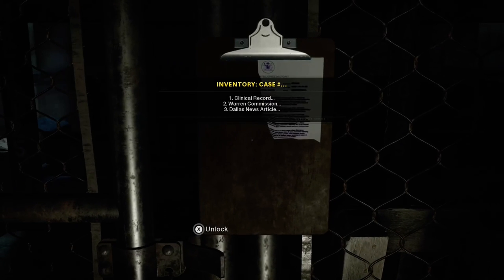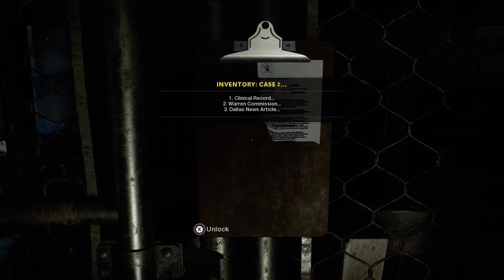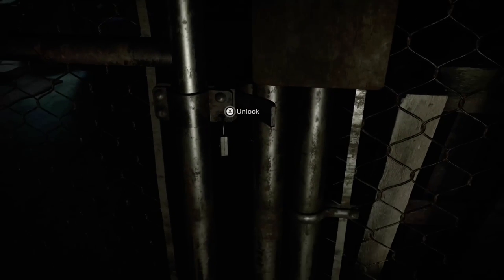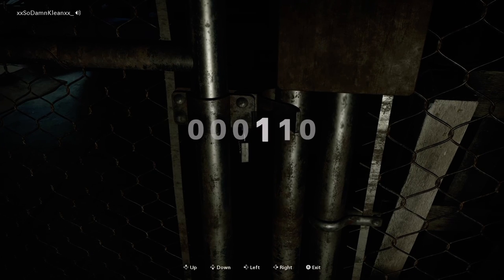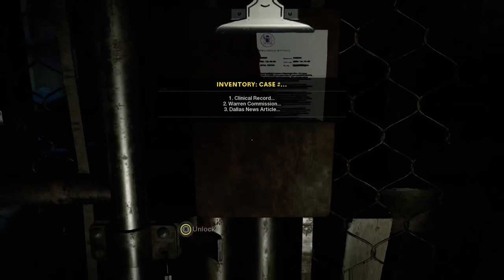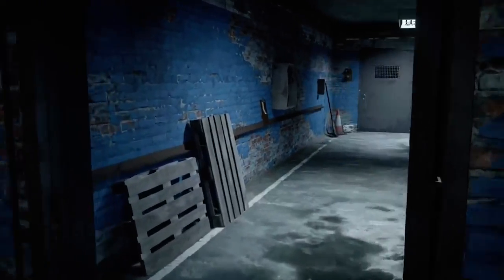If you see this inventory case, there's a clinical record, warrant commission, and Dallas news. It's kind of weird how it's ripped — but it's there for a reason. It says 'case number,' so you see 'unlock.' There are six numbers, and basically if you look at it, it tells you that clinical record would be number one, warrant commission number two, Dallas number three.